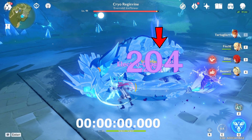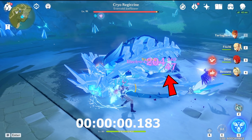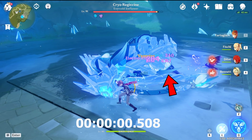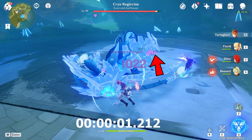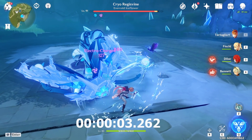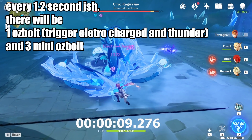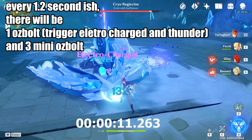You can see this 204 damage is the Thunderstruck lightning critting, and behind it you can see a number approximately 2151 — that is the Electro reaction damage number. Finally, the C6 Fischl bolts appear on the right side at 47. The Oz bolt's 240 damage cycles again followed by the Electro-Charged damage, and then the Thunderstruck damage from Talent 4. Notice they cycle pretty much every 1.2 seconds — every 1.2 seconds the Electro-Charged, the Oz bolt, and Thunderstruck all happen.